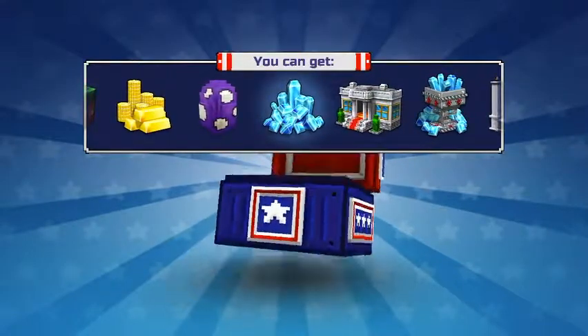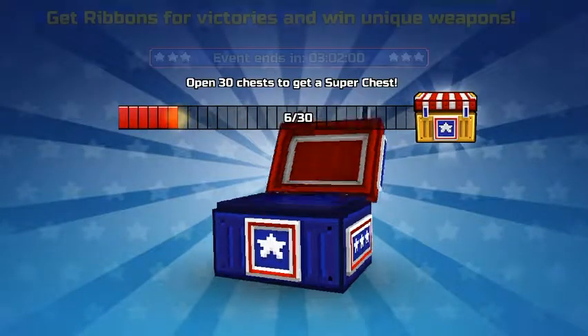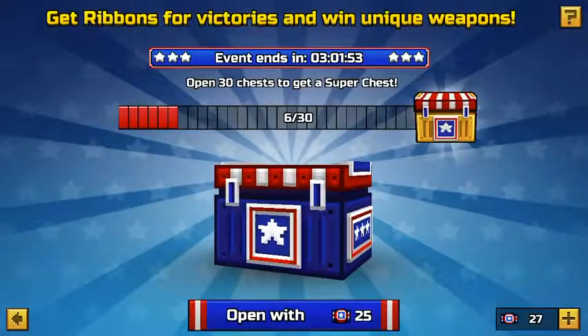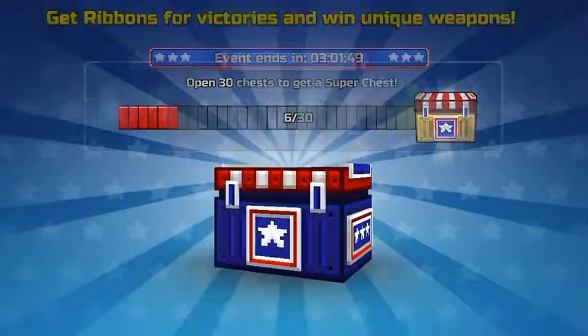Got some gems, five gems. Let's close it, let's go into the armor, let's do this, spin around, make sure the glue is ready, and let's go.